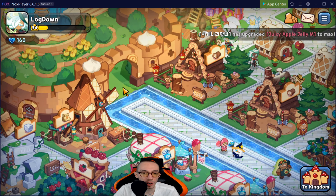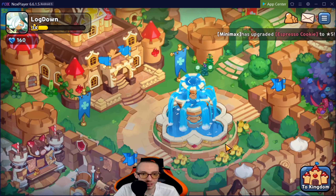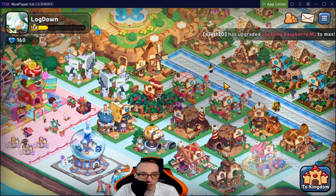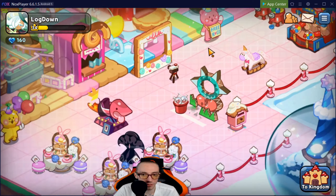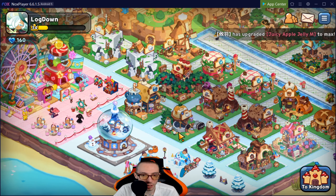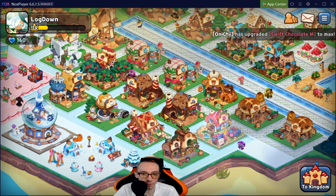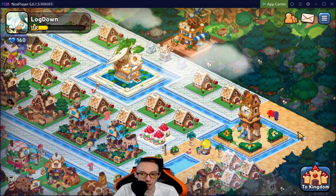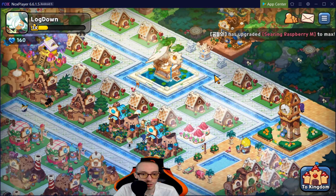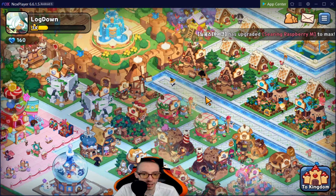Next up we have Log Down. There's a water area but unfortunately the castle is completely blocked off by water — there's no way to get to it. We have a nice rope theme, a snow area with nice spacing between buildings, and a beautiful fountain area. I love that the buildings aren't all bundled up and have some spacing. This is a really good job — I'd give this a six out of ten.